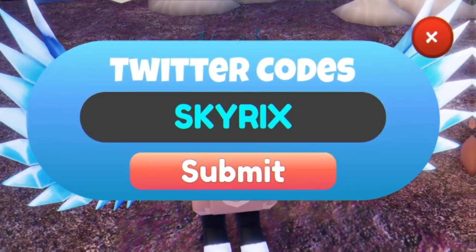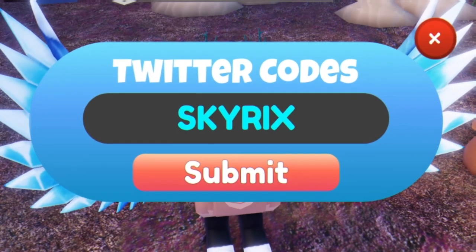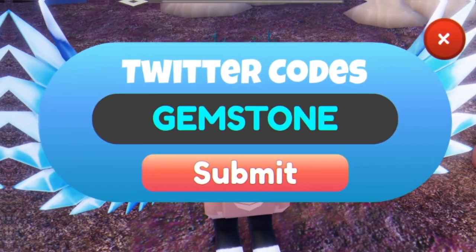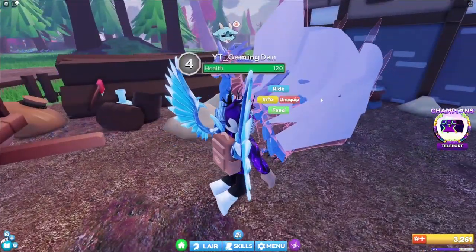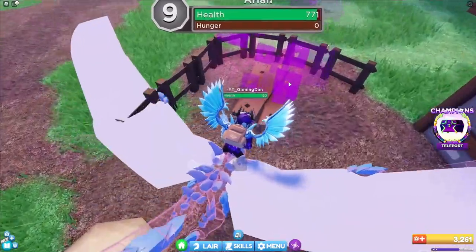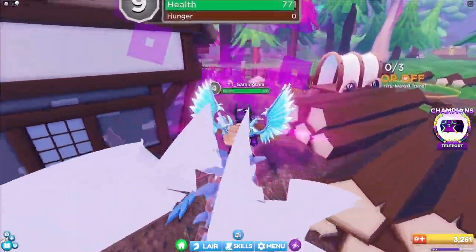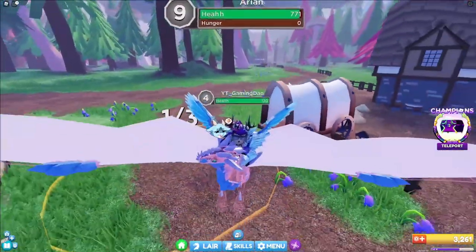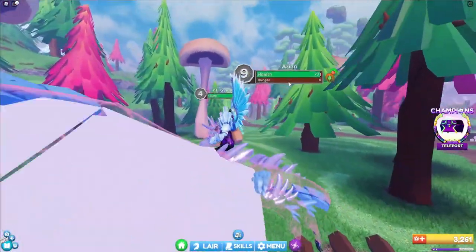What about code skyricks? I'm not too sure — it's saying I'm claiming codes too fast, so you're going to have to try that one out for yourself. As well as code gemstone — enter that one in, not too sure if it will work or not. Anyway guys, that covers all the working codes right now in this game. I hope you all enjoyed this video — make sure to like and subscribe for support, and peace out.